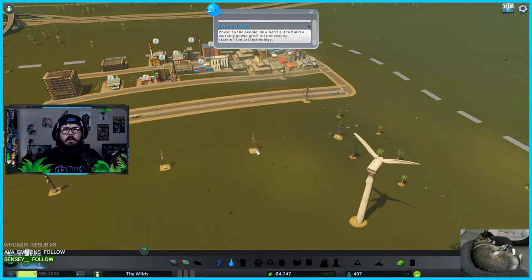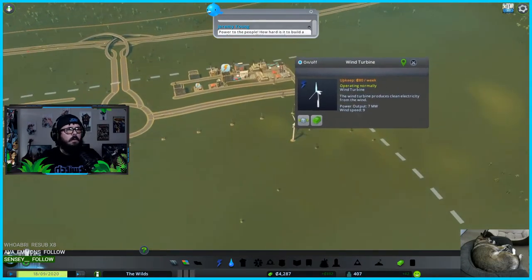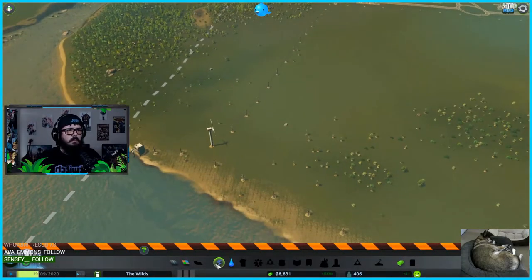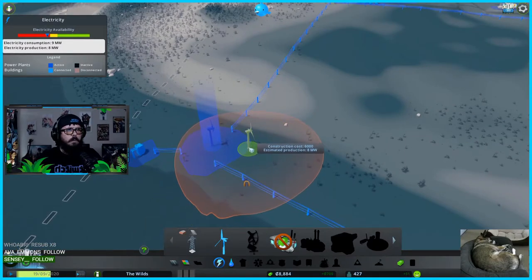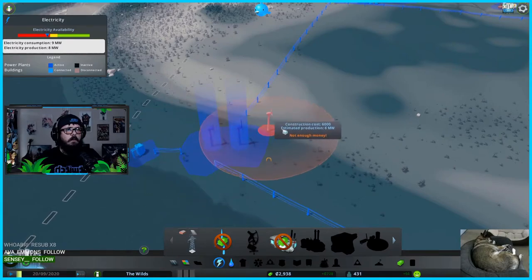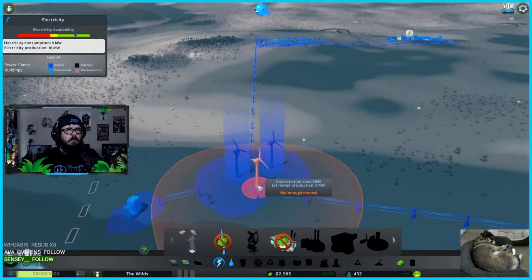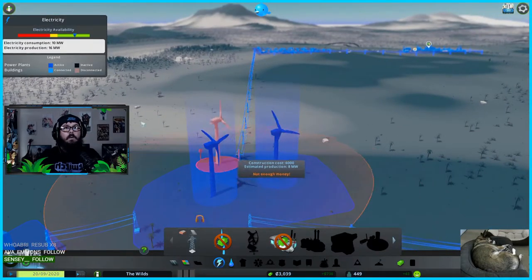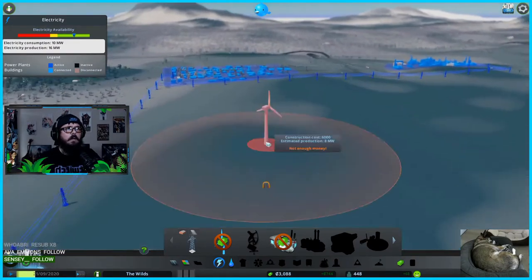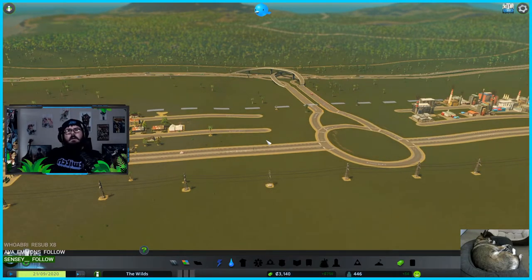Someone says I can add it by the other turbine and it'll still power through the wire. I want to do that — delete this one. So I can put it right here — boom! That should work. Electricity production: 16 megawatts! But now I'm broke. That's okay though — everything should be fine.